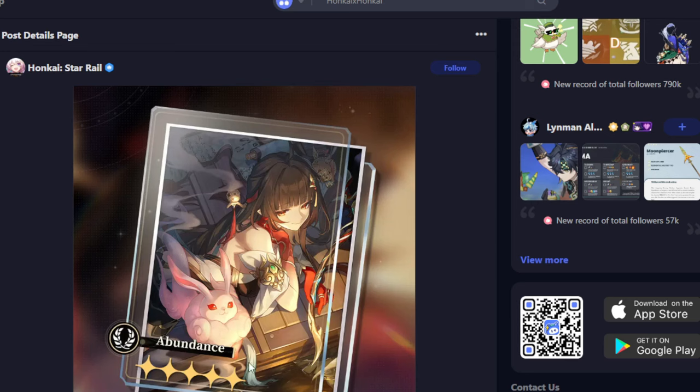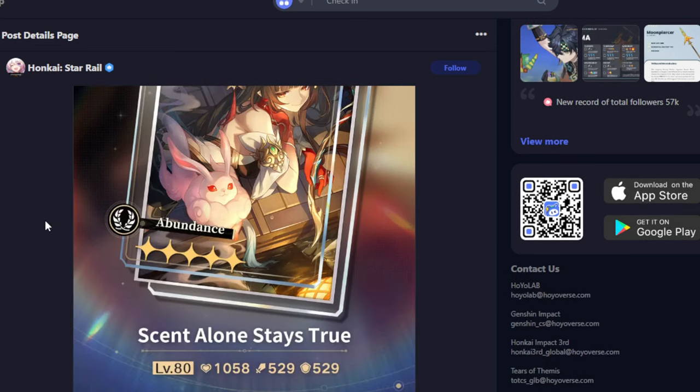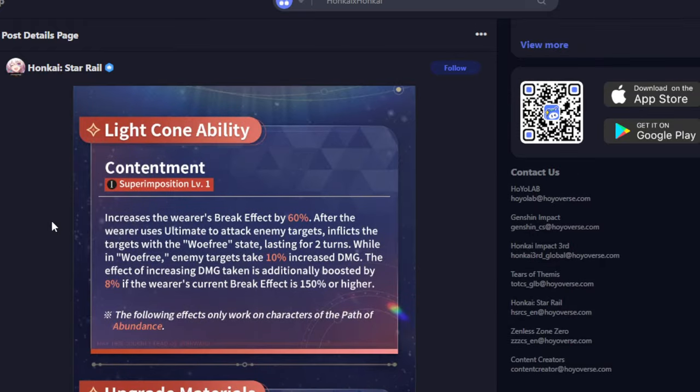The light cone is called 'Scent Alone Stays True,' Abundance, five-star. The effect increases the wearer's break effect by 60%. After the wearer uses their ultimate to attack enemy targets, it inflicts the targets with the 'Wolf Free' state lasting two turns. While in Wolf Free, enemy targets take 10% increased damage. The increased damage taken is additionally boosted by 8% if the wearer's current break effect is 150% or higher. You only need 90% break effect beyond the 60% the light cone provides.